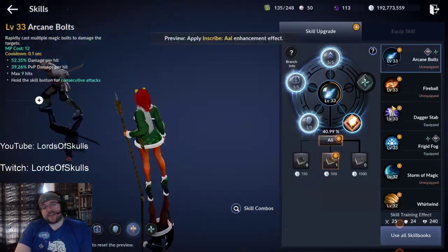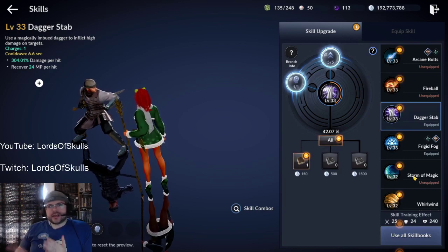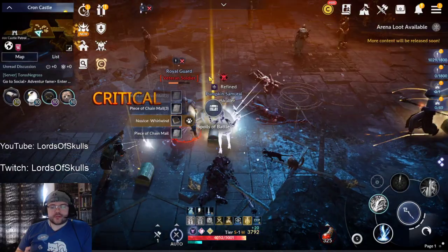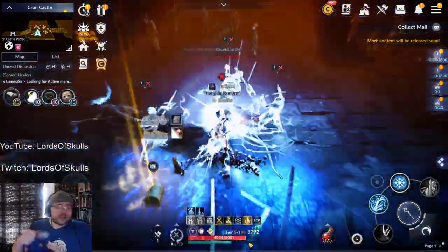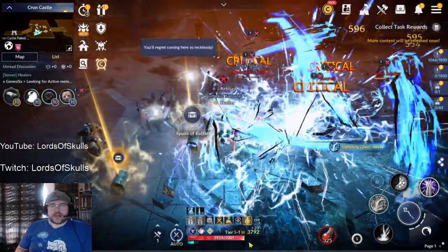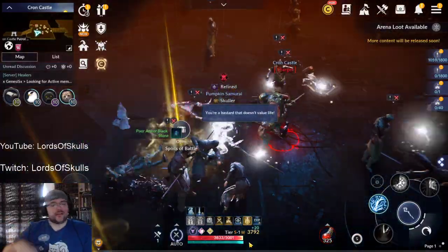The fourth skill that a lot of people hate or never use is Daggerstab. People ask why use Daggerstab — it's just MP recovery, and you don't really need MP recovery as a witch. Actually, yes and no. It does help replenish mana really quickly. As you can see, with Frigid Fog and Stab, I can get my MP really low and then get it back up to about 50–75% and continue casting more Chain Lightning.